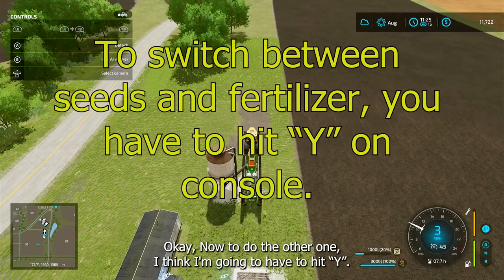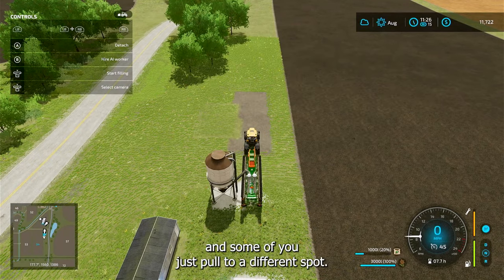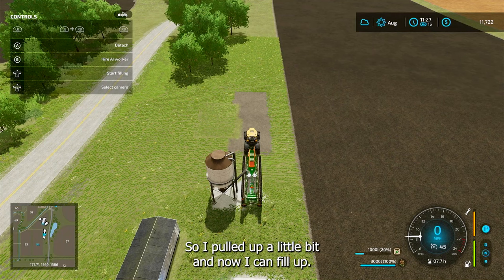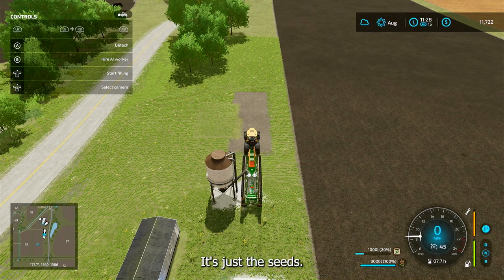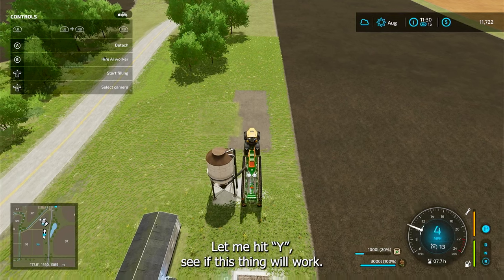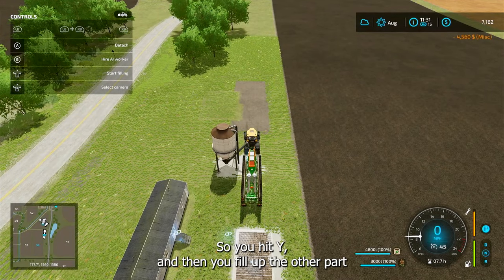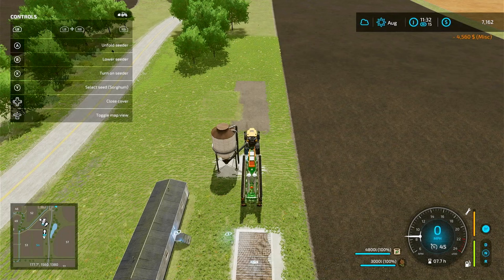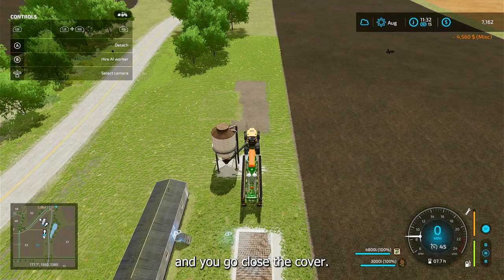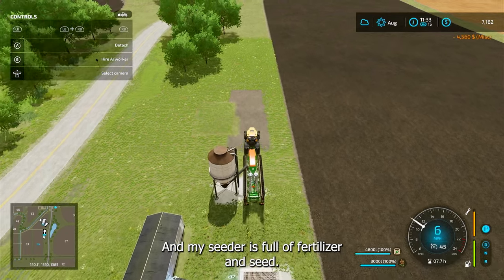Now to do the other one — I think I'm gonna have to hit Y. Some of them you have to hit Y to switch and some you just pull up to a different spot. So I pulled up a little bit. Let me hit Y — there you go. So you hit Y and then you fill up the other part. There you go, close the cover, and my seeder is full of fertilizer and seeds.